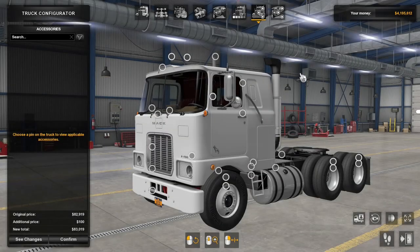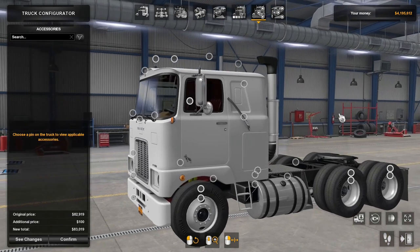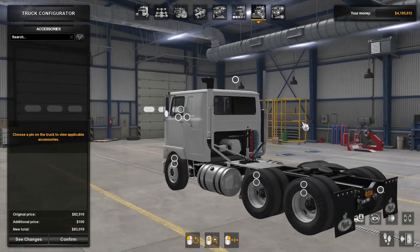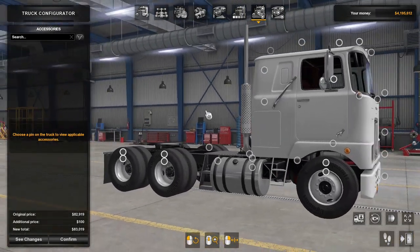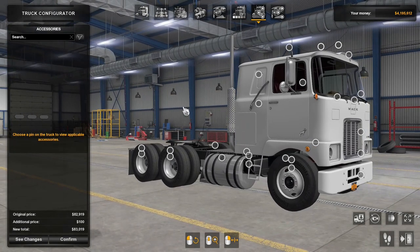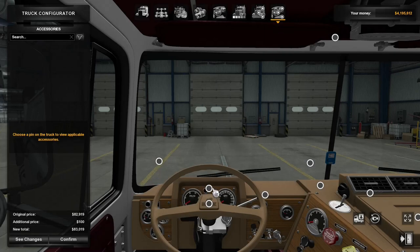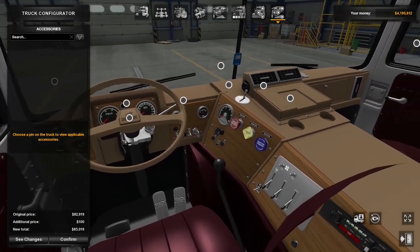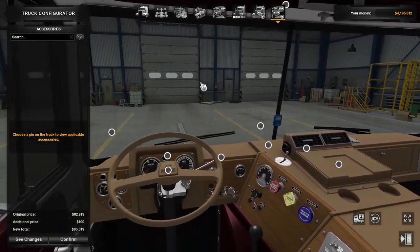Accessories — as you can see, there are a bunch of nodes on this truck mod. If you are watching this as a Patreon member, I'm going to come back and show you what each one of these does. If you're watching the free version on YouTube, check the link in the description. Interior accessories — there are a few nodes in here that you can change as well, and we'll go back through all of these in a lot more detail.